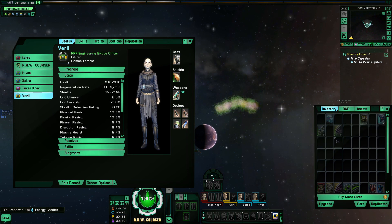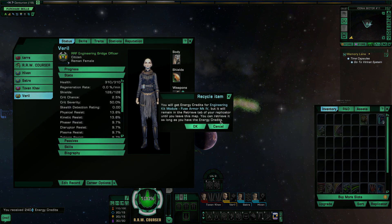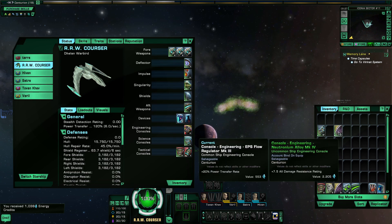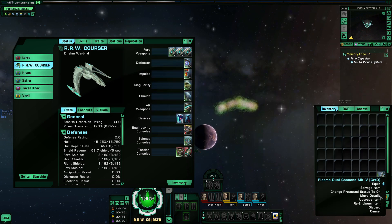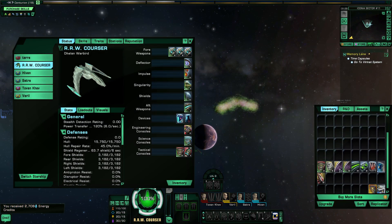We picked up antigens, which is standard stuff you can replicate — discard that and take the EC for it. We picked up another Auxiliary Battery — we can discard that. We picked up an Engineering Kit module, but we're not an engineer. We can go to our ship and put the shield batteries on. We also got another Engineering Console — it's damage resistance rating; I'd rather have Power Transfer Rate, but we'll keep it around just in case. We picked up Plasma Cannons, but we're not going to run cannons so we'll discard them. We're slowly getting to where we need to be.